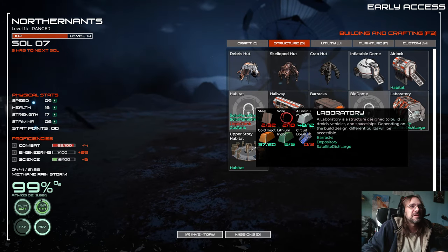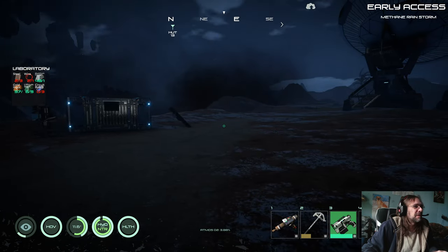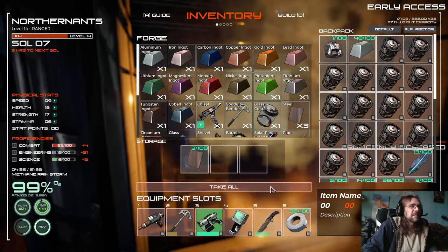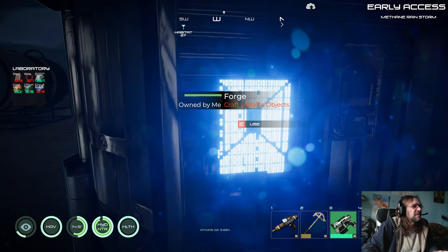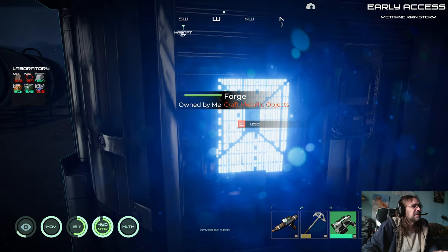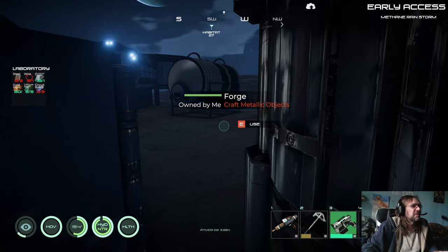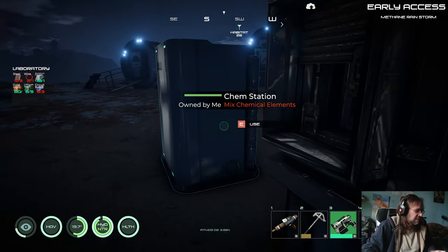If we click on it, I think that will actually show us what we need. Yes, it does. We need steel plates — let's see if we can make some. Yes, we can; we'll make three of those. We need circuit boards. Why does it still show in red? Five of three — hmm. We've got two of one. Can we make the circuit boards? We might need to make those inside.